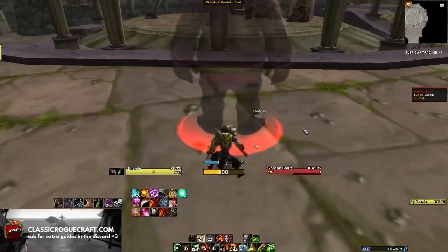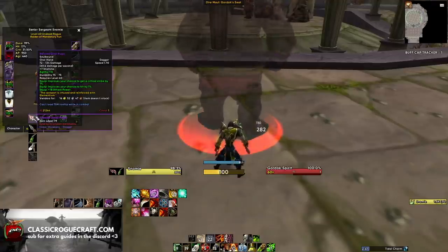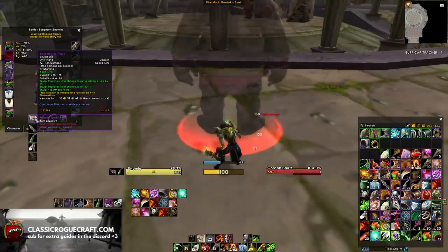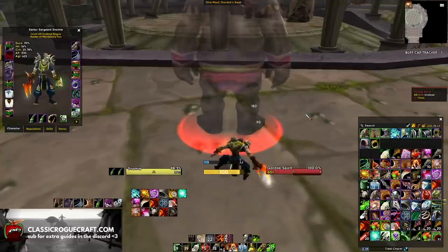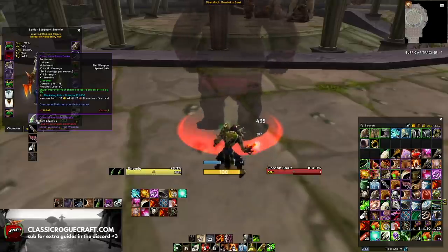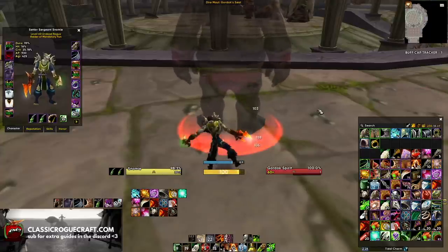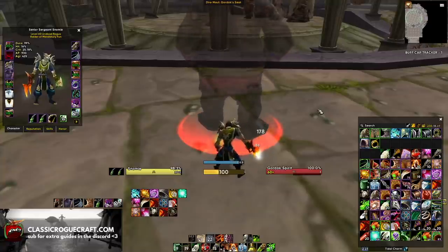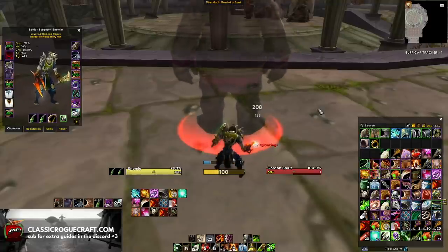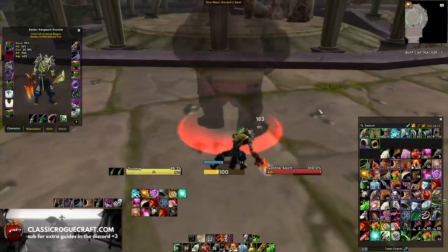Your swing timer will change based on the weapon you have. Right now I've got a Perdition's Blade on my main hand and you can see it's 1.7 speed - that's the speed of each swing. But if I were to change to a Claw of the Black Drake, you can see now my swing timer is longer because my main hand weapon is slower, so now it's a 2.6 speed swing. So it's important to keep in mind that between swords and daggers you have slightly different swing timers. Every time you change your main hand, you're going to have to adapt to your swing timing. This also changes if you have Slice and Dice up or haste - it's going to make you attack faster and change your swing timing.